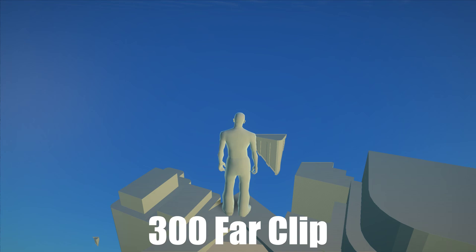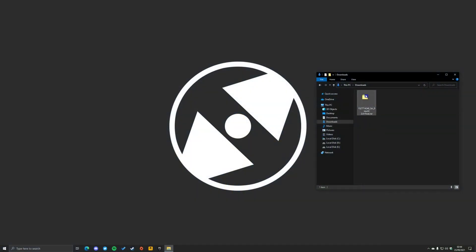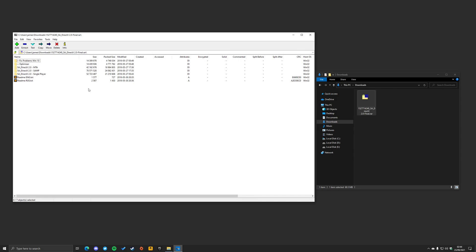If the far clip is too low, fog will cover the entire map, causing all objects, effects, and even the player to have these white textures. Most ENBs will include their own timecyc and the default far clip value should be high enough so that this won't be an issue — unless you've altered the timecyc included with the ENB, or you're not using the timecyc included with the ENB.